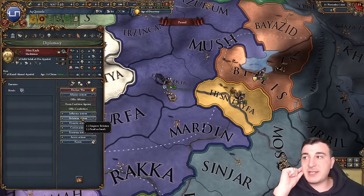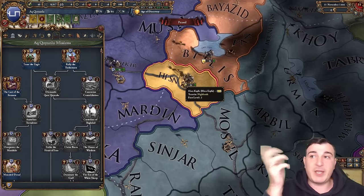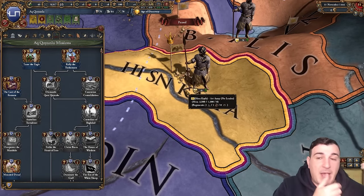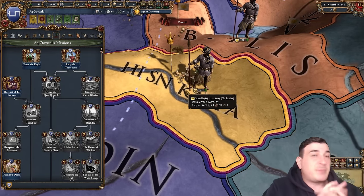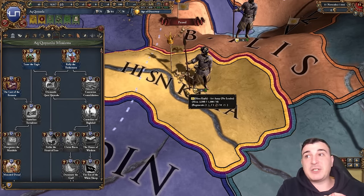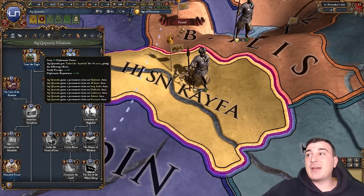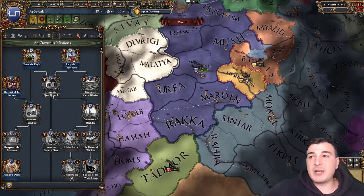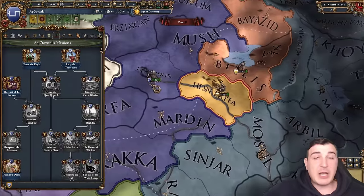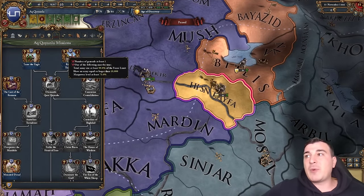After annexing Hisn Kayfa we can do our initial mission 'Tame the Eagle' — the eagle being a reference to the Ayyubids, who had an eagle as their emblem. The Ayyubids were the last of the great caliphates, eventually replaced by the Mamluks, and Hisn Kayfa is the last holdout of Salah ad-Din's descendants. Once we get that mission, we receive permanent claims on all of Al-Jazeera and the Karamanid areas. Permanent claims also mean 25% cheaper core creation costs.